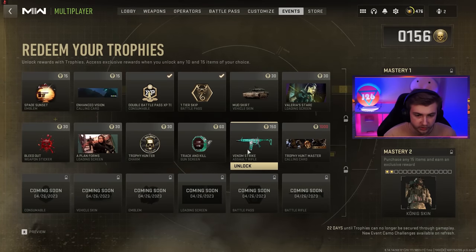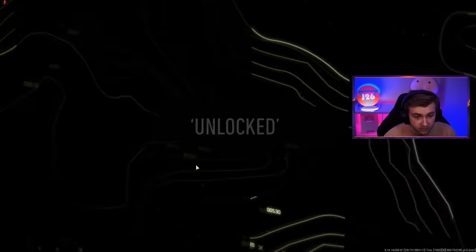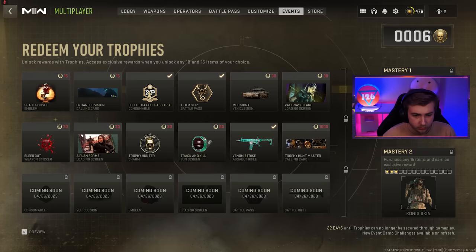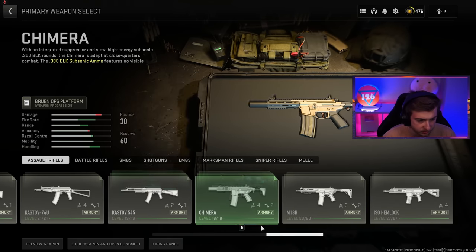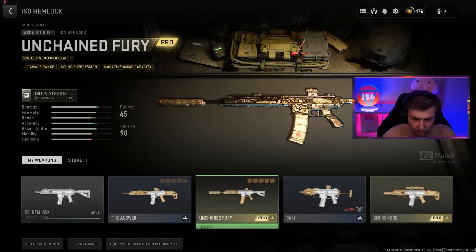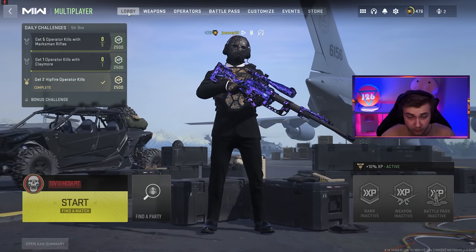156 tokens — perfect. Let's pick up the Venom Strike Assault Rifle blueprint. Now what weapon was that even for? The Bass P? The Bass P is not even an assault rifle. ISO Hemlock? M13? Yup. Let's hop in game and see what it looks like.